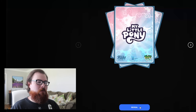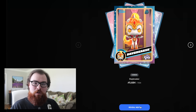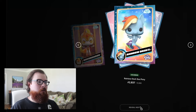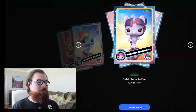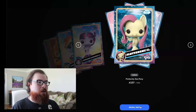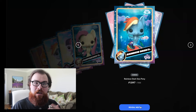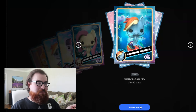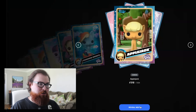The first card is a common Daybreaker — this is the character that has the grail, but it's not the grail because it says common. Then an uncommon Rainbow Dash Sea Pony, an uncommon Twilight Sparkle Sea Pony, a common Fluttershy Sea Pony, a common Rainbow Dash Sea Pony — that almost became a tongue twister adding 'Sea Pony' at the end. Then a common Applejack — one of the legendaries but not the redeemable since it says common.